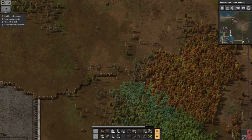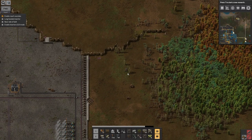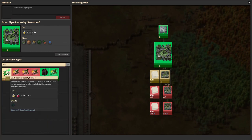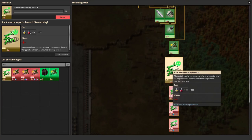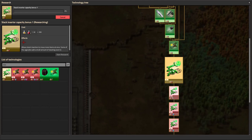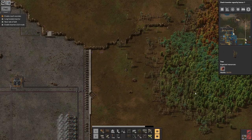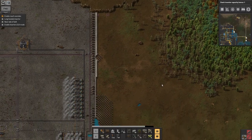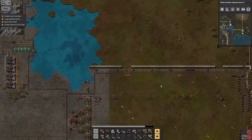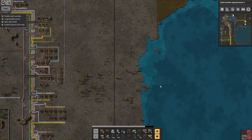Hopefully I can find some stack size boosting research. Let's have a look — I can! So if I get that one, that'll boost up to three. I can get the second one as well because it only requires the first two sciences. The third one is going to require blue science, so that'll have to wait. But that'll get me up to putting four in with each swing, doubling the speed again. At that point they're going to load and unload the train really quite quickly.